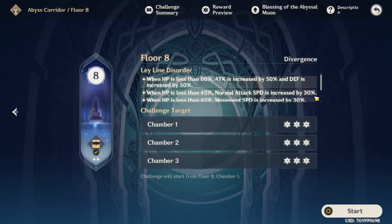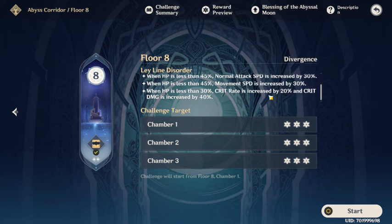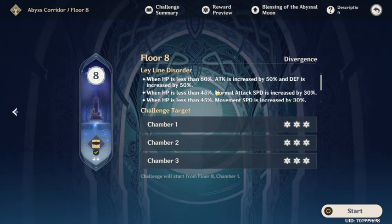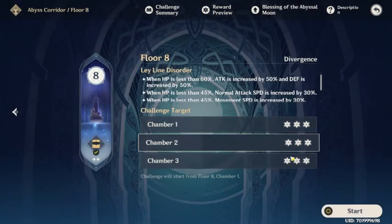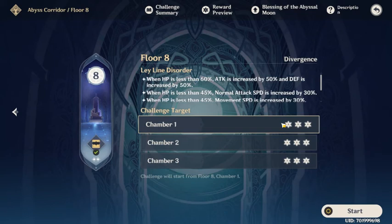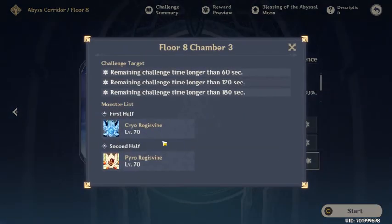Now the final chamber of this part — floor 8. The ley line disorder: when HP is less than 60%, attack and defense are increased by 50%; and further increased when HP is less than 30%. So if you're having a hard time, you can let enemies beat you up a bit at the start and then fight faster and stronger. You're going to need an electro and two pyros on the first half, preferably with a bow user. The second team needs one hydro, one bow user, and two hydros total.